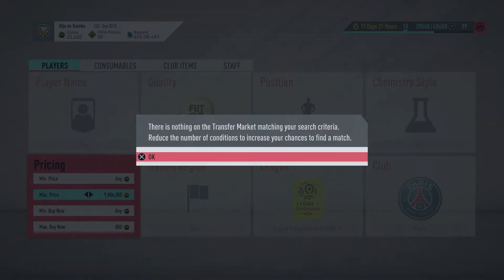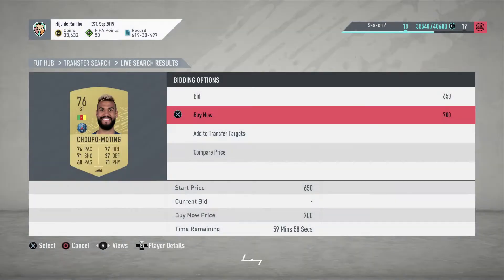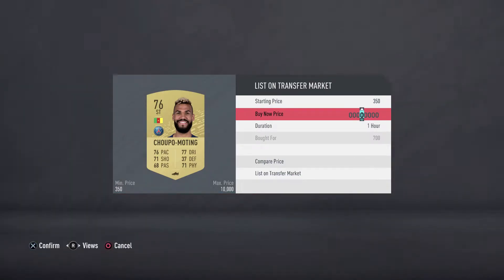On the first try we got two players, but now we're not getting any. Let's try looking at 850 — there are a lot of them. We did manage to pick up Trippier for 700 coins; he goes for 850, so that's a nice profit.